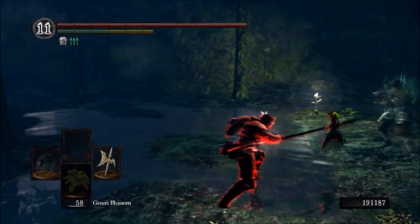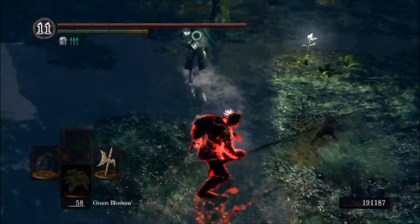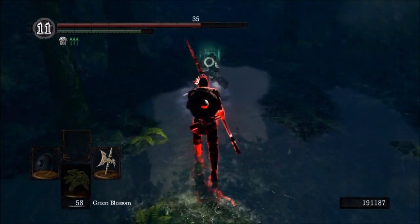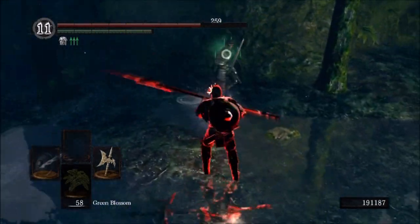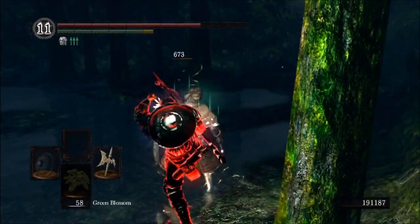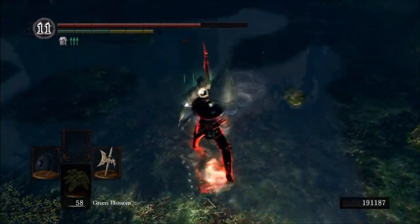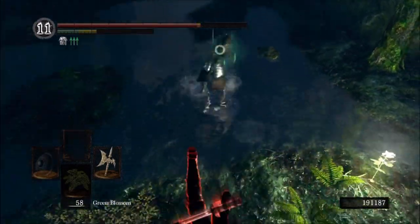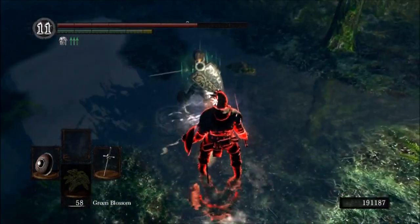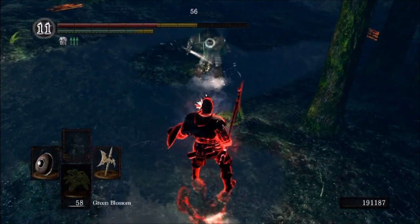Got him with that poke — it's really easy to aim without the target lock. Got him with that second hit; it stuns on the second hit at 53 poise. He was walking forward away from that tree and I just knew he was going to do it. And right there was that partial parry I was talking about. This weapon is pretty good — even though it is split damage, it's pretty strong still.